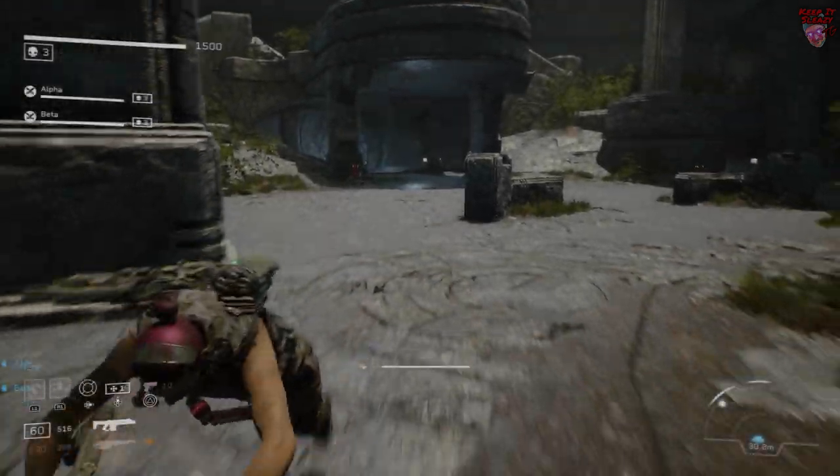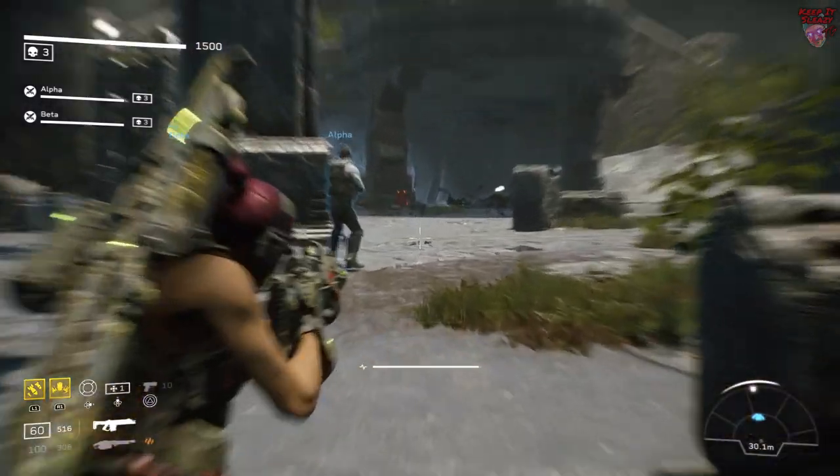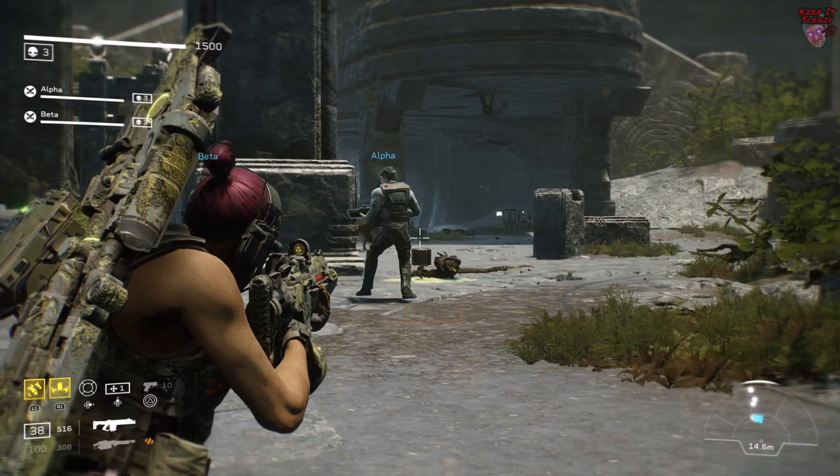When beginning Giants of the Earth Contact, I like to hold up right here. A lot of people hold up back near the beginning door but if you do that you can sometimes split the Xenos into two groups on the left and right.